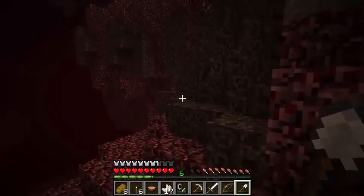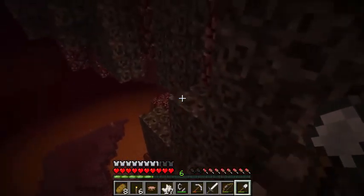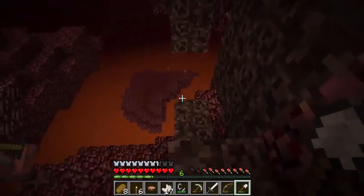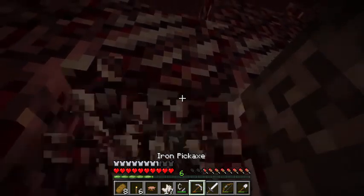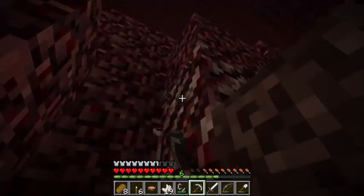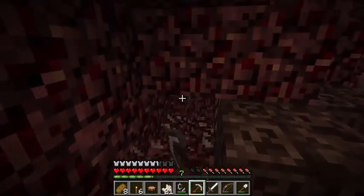Also there's gravel in the Nether — I've never understood that. Why is there normal stuff here? Here, lava flows the way water flows in the normal world. So clearly it's not supposed to have gravel.